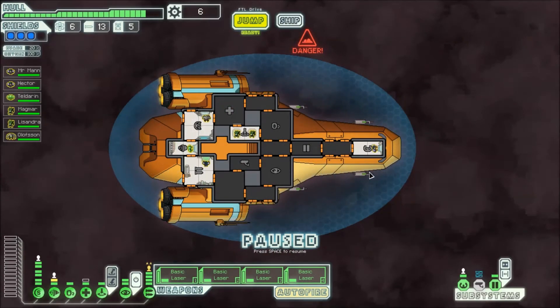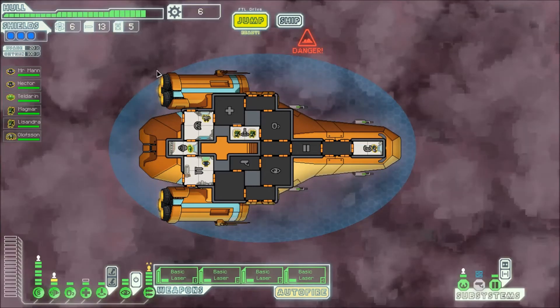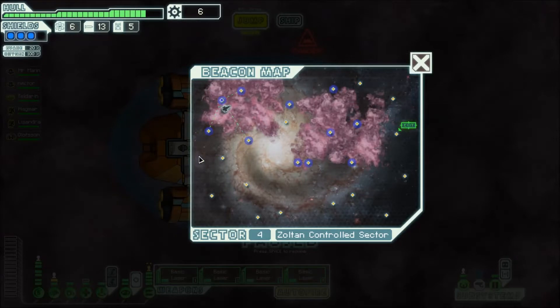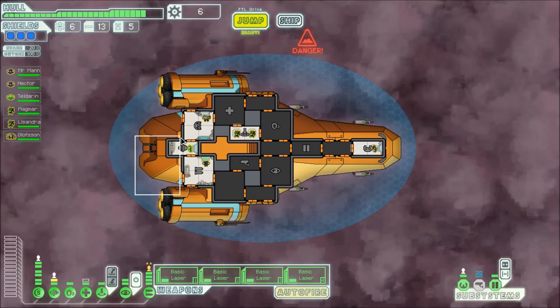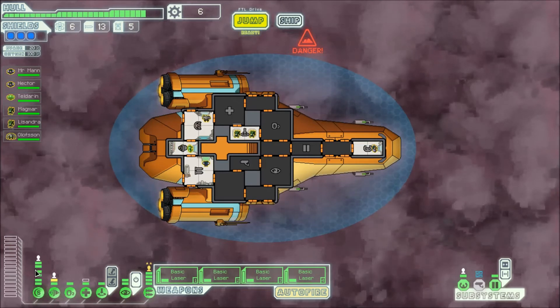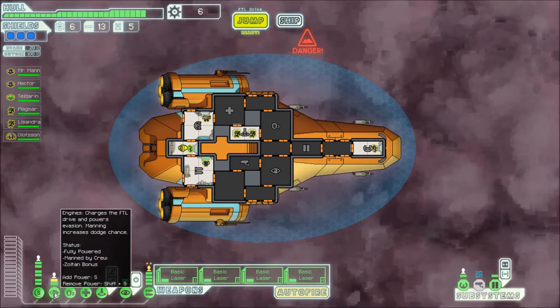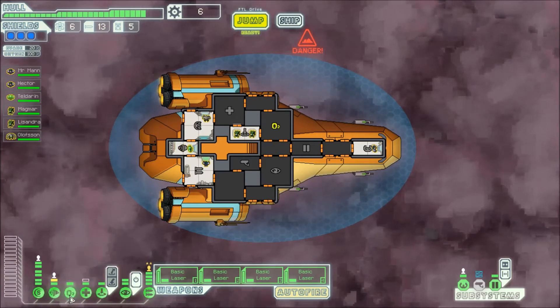Hello and welcome back to another episode of What's the Plan? Today's plan is FTL, the Zoltan Controlled Sector. I am currently paused in it. This is a nebula-heavy sector, so we are probably going to spend a good amount of time in the nebula. But we also want to cover our ship — we have our three shields now. Haven't upgraded our engines yet, but we will.